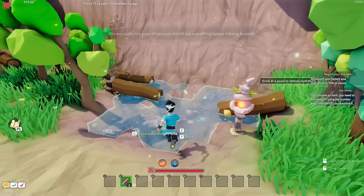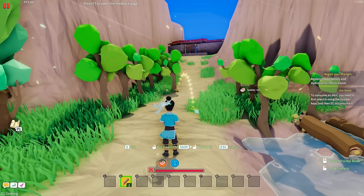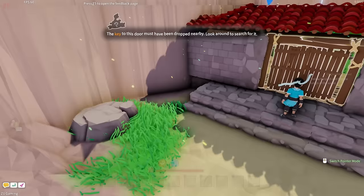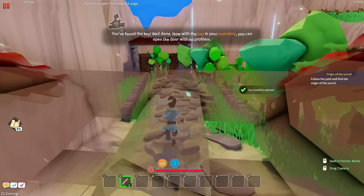Drink at a pond to restore hydration. No container for water. Replace your satiation and hydration to 70% or above. We finished eating the yams. You've eaten too much and couldn't absorb all the nutrients — oh no. I really want to get into the base building and stuff like that. I think this is going to be pretty neat.